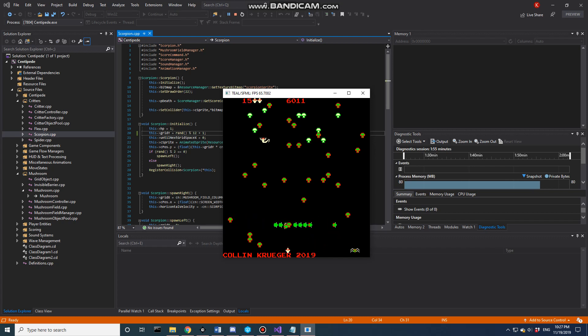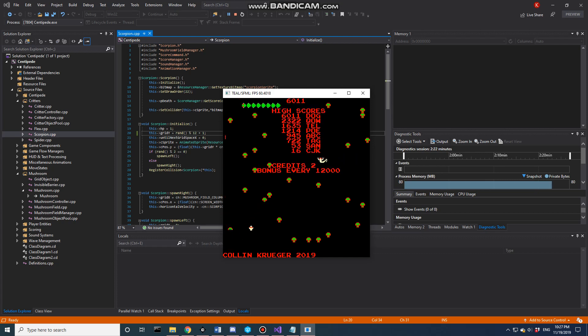The centipede does split — we can split it in the middle like so. We can kill an individual head, and it replaces it. We can also shoot the back end off. You'll notice that when it turns, it has a smooth turn as opposed to heading straight down. The high score is currently set really low, but we'll get to that in a second.